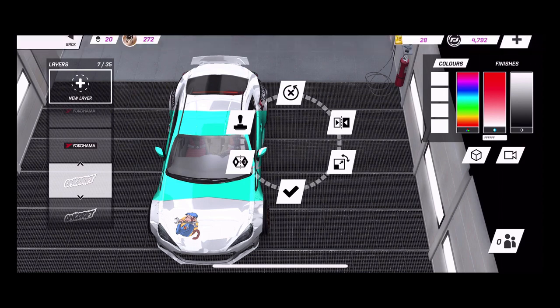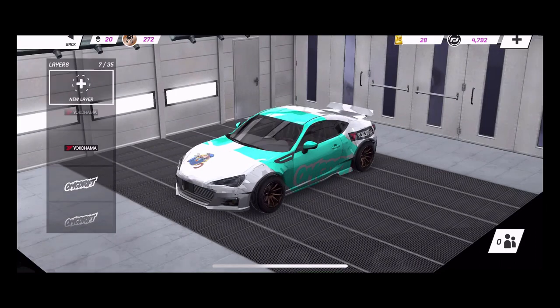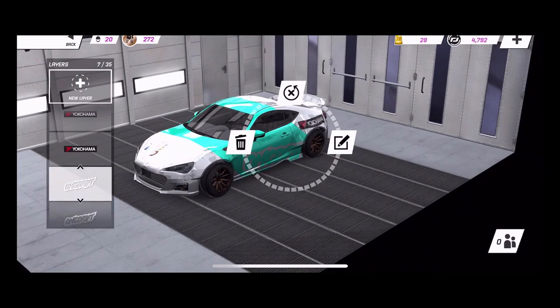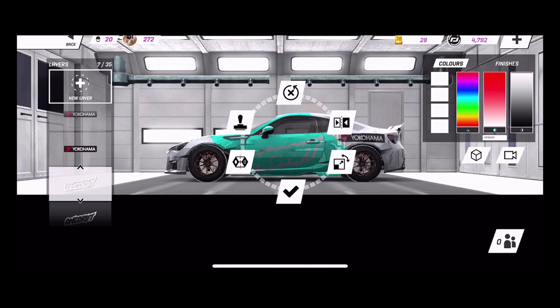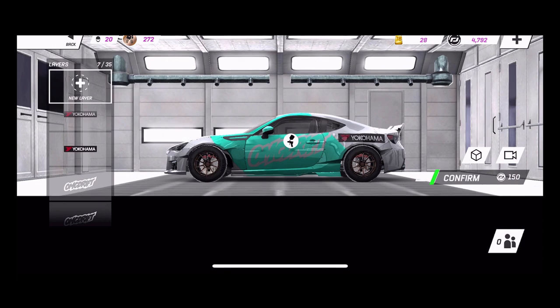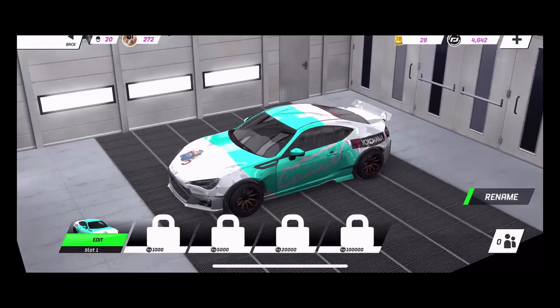I accidentally moved my OMG decal so we're going to redo that - go to the side, move it back to where I want it, and click done. Confirming it - it does cost money to paint cars, which is the only downside. But you can also buy different livery sets, rename them however you want. This is just one that I have set up on two of my cars. Overall the customization is really cool.